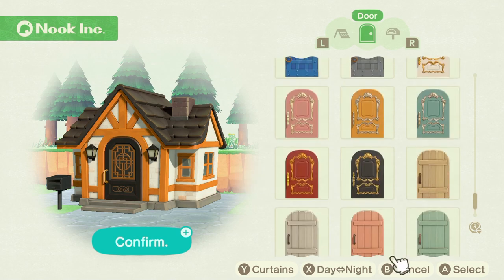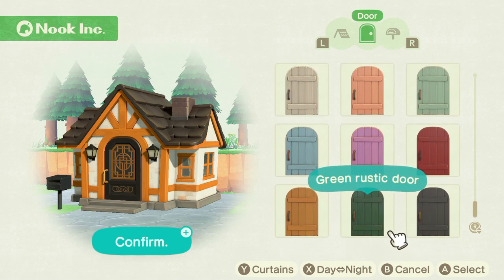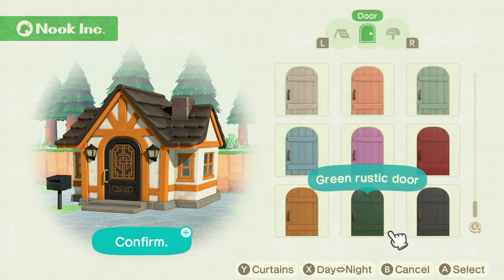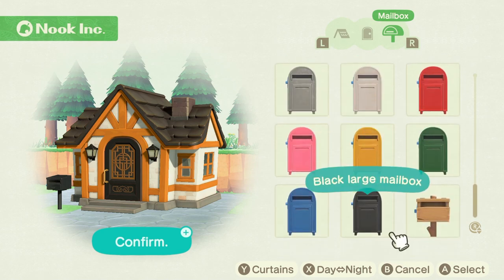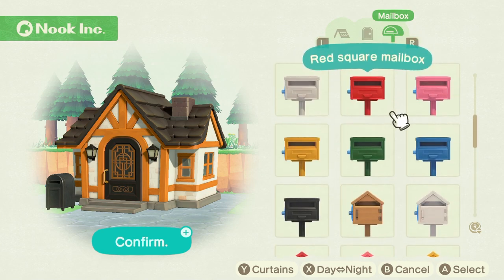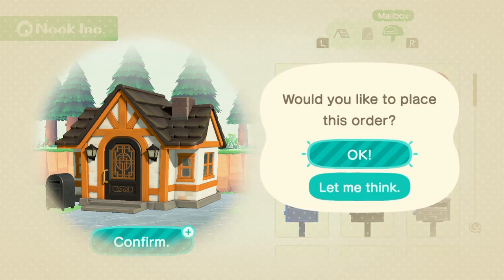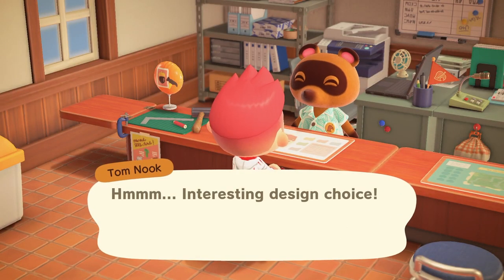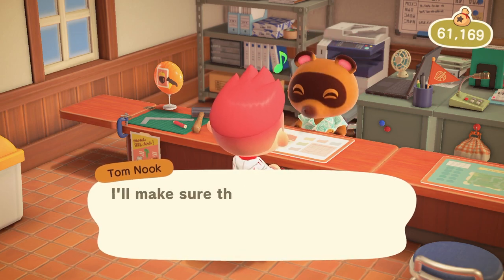Until I can customize the exterior walls and that wooden planks theme — I've seen people change their houses like that, so I'll do that once I've unlocked it. Let's change the mailbox here — maybe go for that larger one. You can actually pick your mailbox up and move it, if you weren't aware. So we'll confirm and place this order.